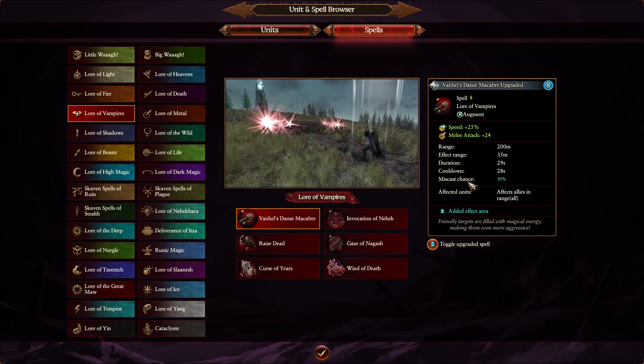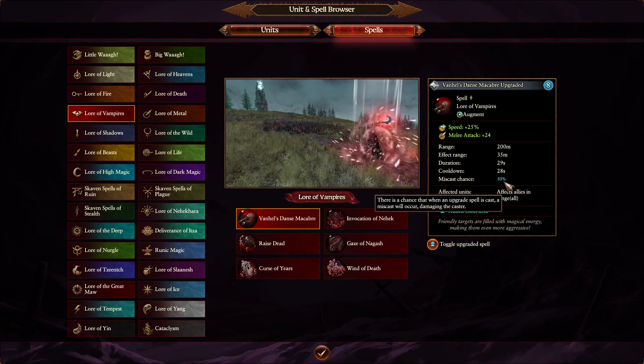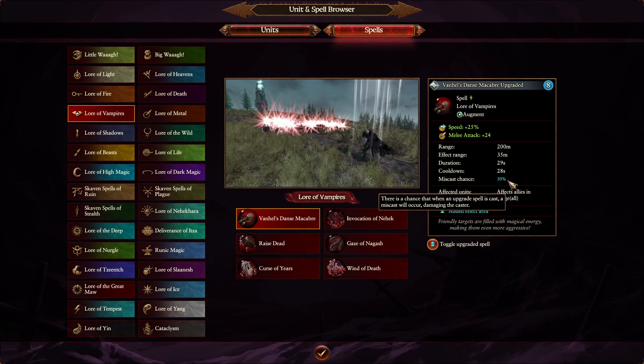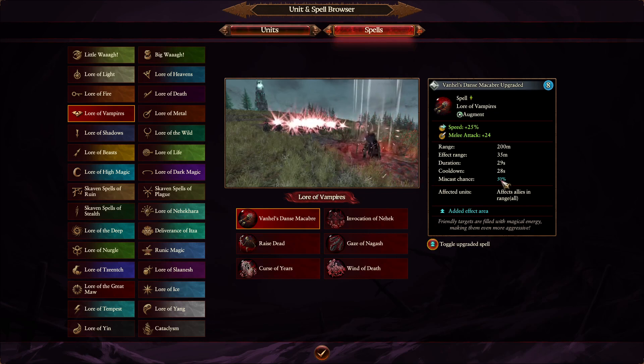Also miscast chance is another thing you have to worry about when overcasting. As you can see here, when you overcast you will get a 50% miscast chance. This only means that if you overcast and you actually miscast, then your caster — your lord or hero — will take some damage. So it's not a really big deal, but you have to worry about it if you are low on health. That's why you wouldn't overcast every spell all the time.